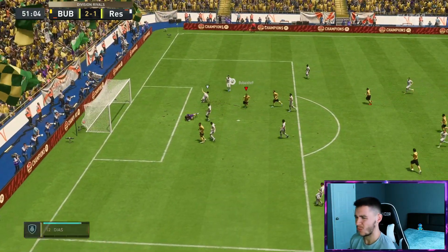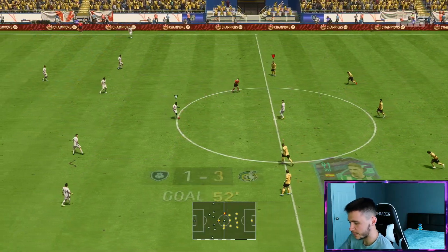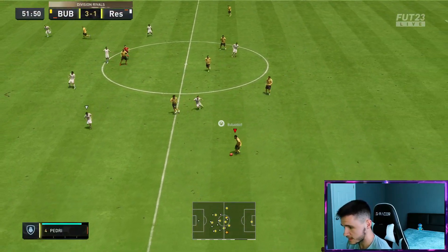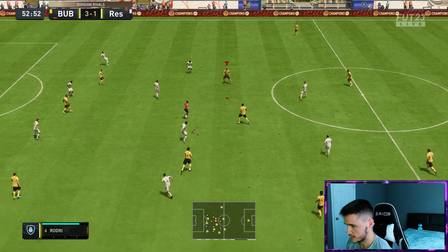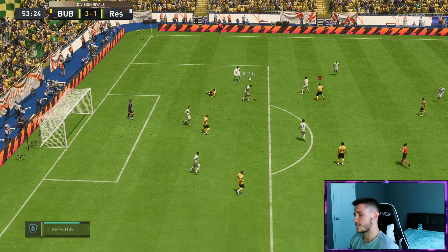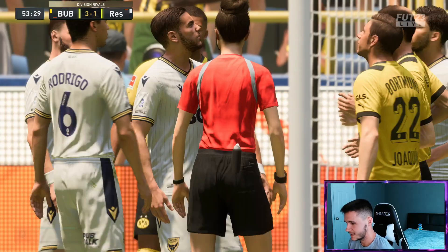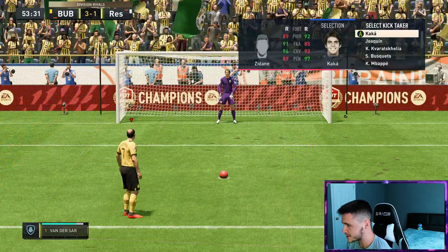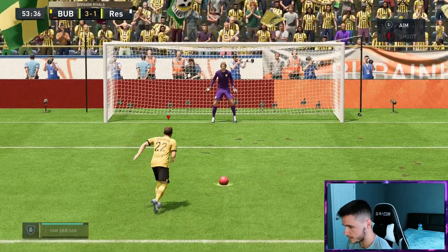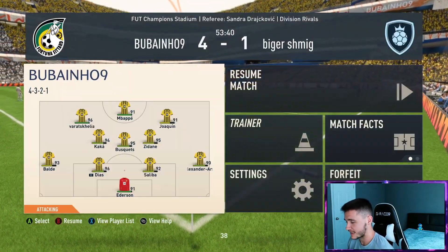Joaquin — scoop turn — boys he is clinical, man. Like I said, if you wanted one player, whether it's Asensio or Joaquin, I think I'm leaning more towards Joaquin. Joaquin — heel to heel spin — we'll take the penalty, he actually drew it right there, maybe a bit of luck if we're being completely honest, but great dribbling. The engine chem style is definitely working. He does have 94 penalties — go top right — Joaquin converts it! Wins the penalty, converts the penalty. Fantastic.